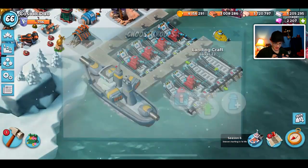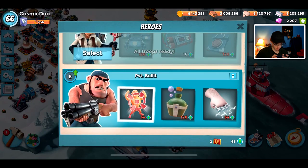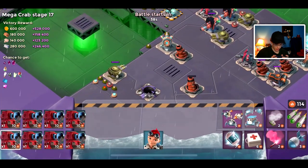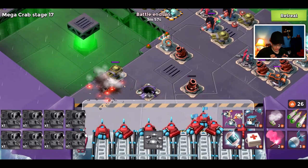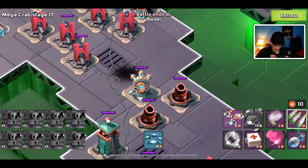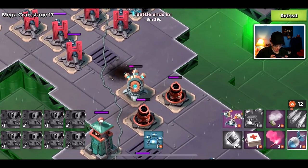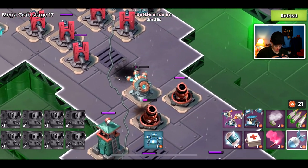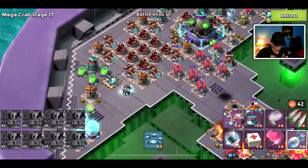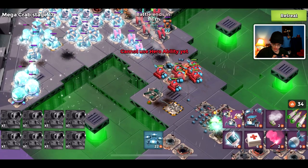We'll hit stage 17 with scorchers now and grab Everspark — let's grab critter spawn. I should be able to take it out but I'm worried my scorchers won't do too much damage. We're down to 26 energy and there are a couple shock launchers. I'll invest in shock bombs and try to take out that shock launcher — two artillery should 100% take it out. Got that, and I should have sped that up because it might have gotten an extra shock off. We'll take out that cryo bomb too so our scorchers don't get slowed.